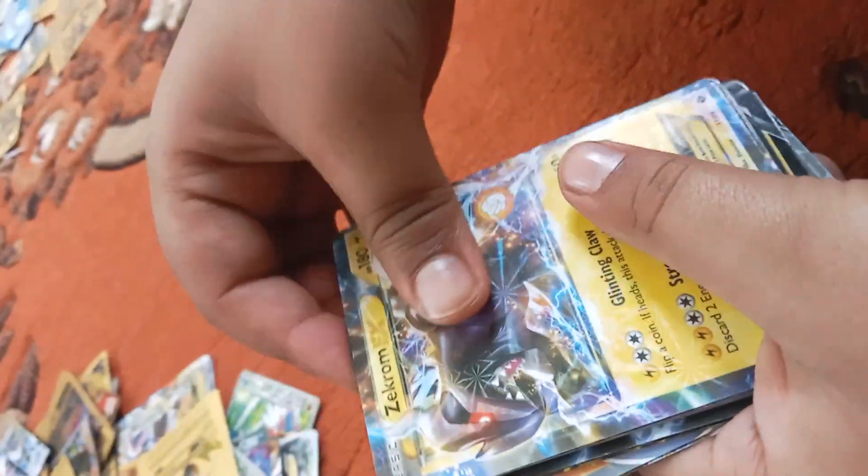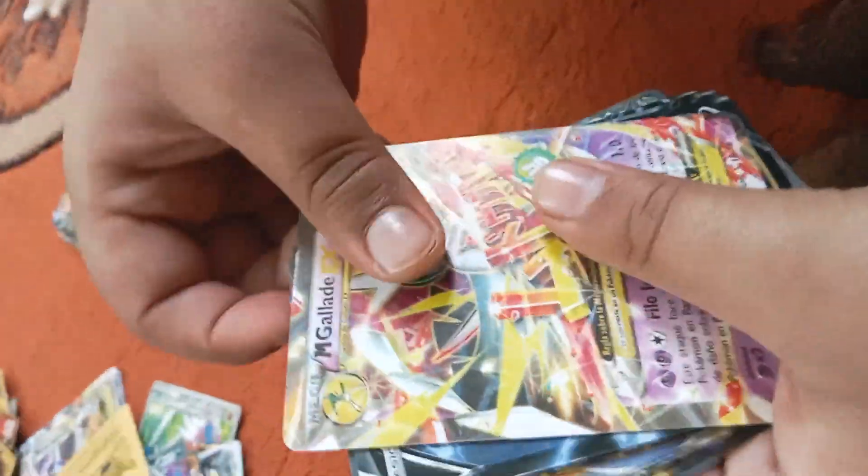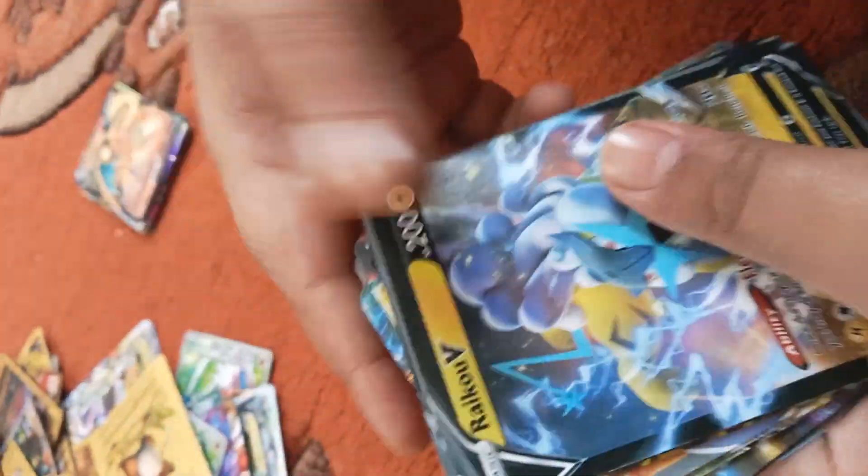Oh my god. Copperjack. Baltan. Zikro. Mega Cassandra EX. Latios. Luxray. Oh my god, and Mega Mewtwo EX! Mega Gallad. Riku. And this pack is over.